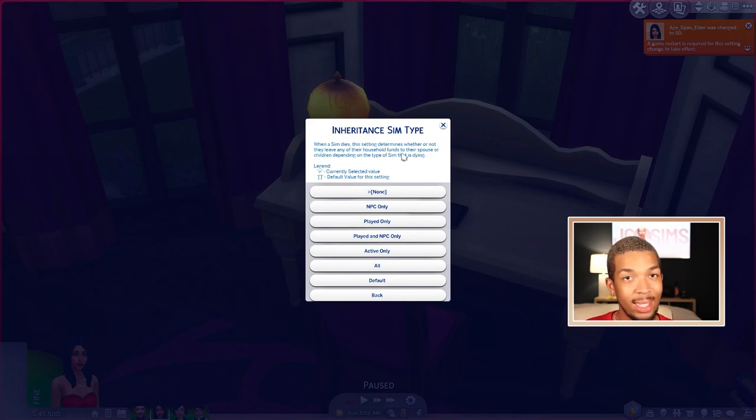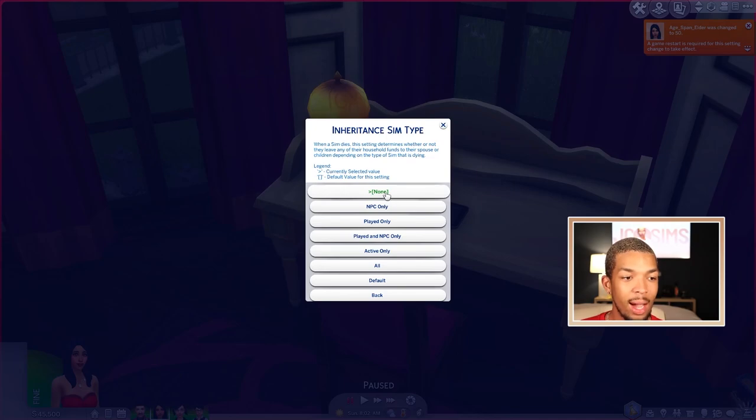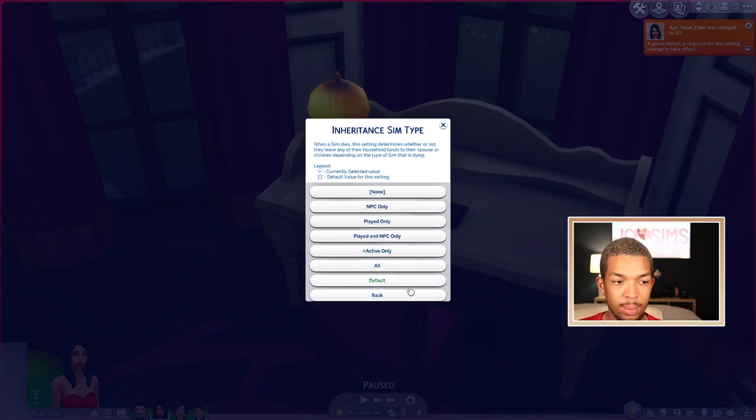You also have inheritance with MC Command Center. When a sim dies, this setting determines whether they leave any of their household funds to their spouse or children. You can set it to none, NPC only, played only, played and NPC, active only, or all. I usually do active only. So that is that one.